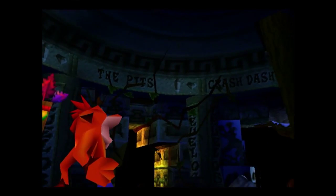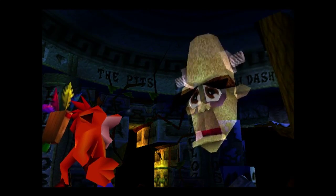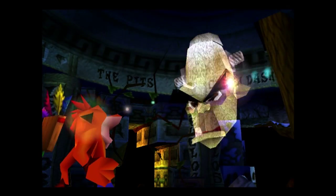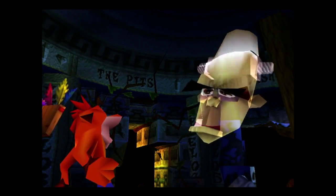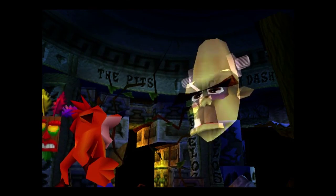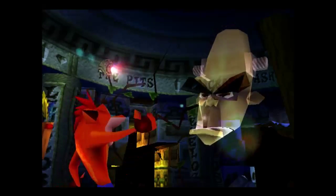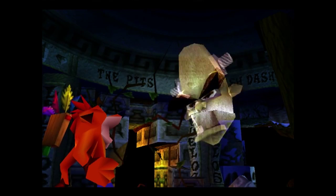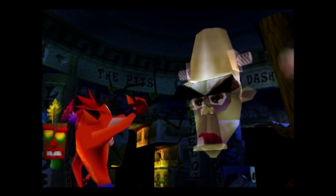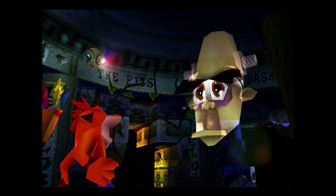Cortex wants to speak again. Oh no! You are helping Cortex gather crystals, yet you have acquired a gem. Interesting. Know this, Crash — as long as you are allied with Cortex, you are my sworn enemy and I will do anything in my power to stop you. If the fate of the world is truly your concern, you must gather the gems, not the crystals!